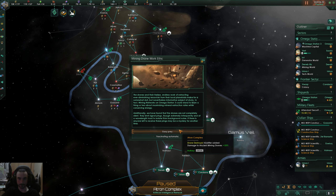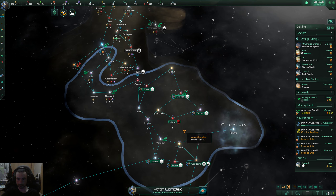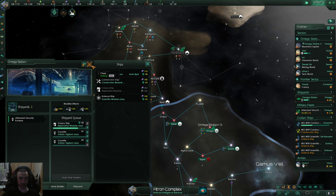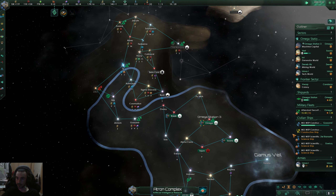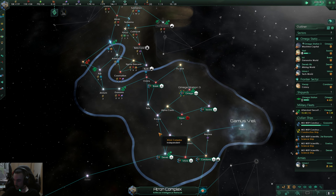Special project complete — for the mining drones, I go for that mining station output every time. Going to build two more corvettes. Our stock of alloys is already gone from that colony ship and those corvettes.